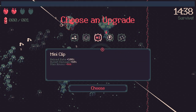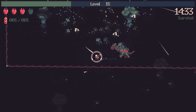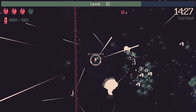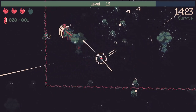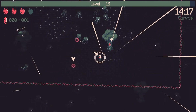Here you can see us get the Mini Clip — that's 100% reload rate and 50% bullet damage, which makes finishing this boss off a lot easier. We probably could have grabbed that experience a little earlier. I was trying to stand still as much as possible but there are parts later on where I move when I don't really have to.